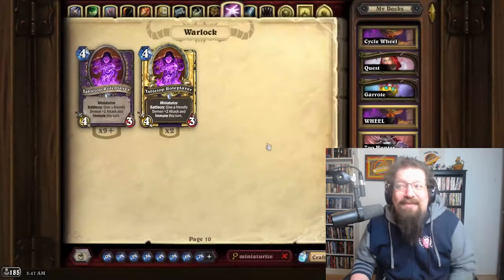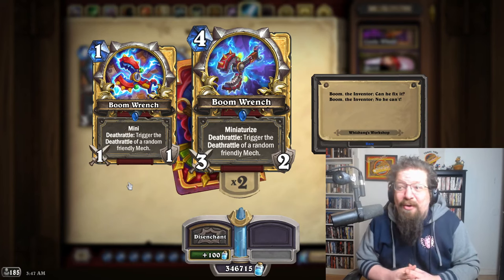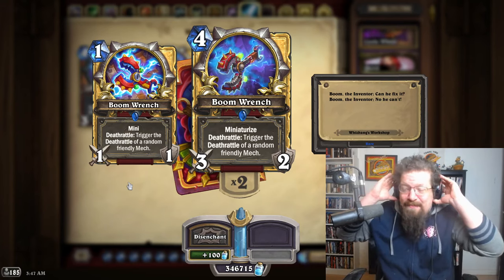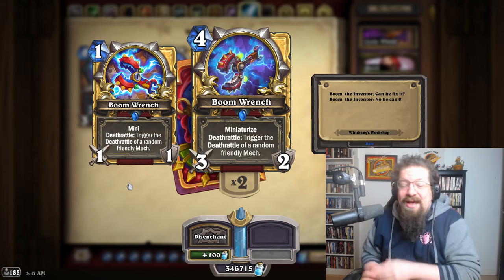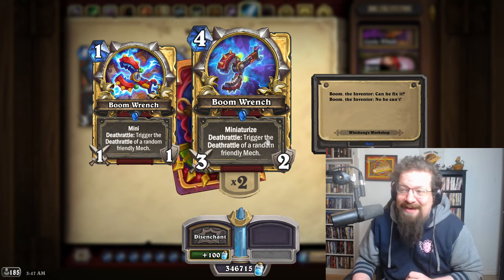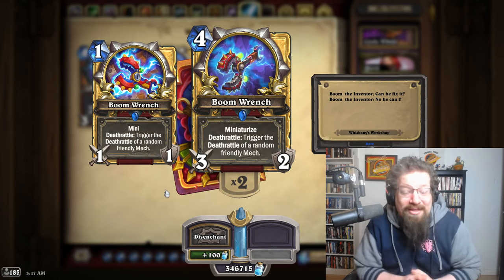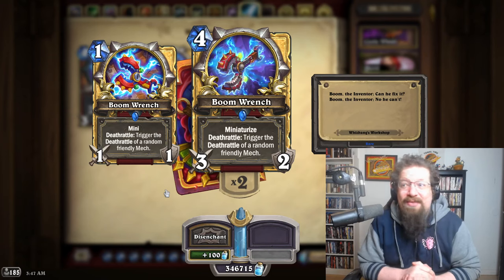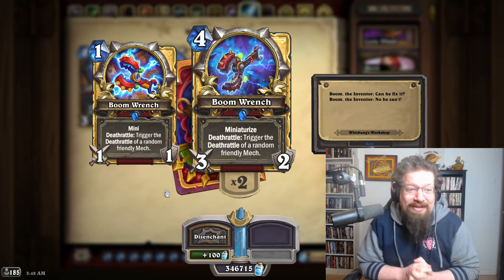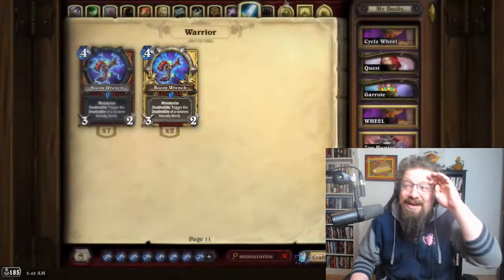Warrior's mini is another one I don't love because it's so narrow. It's cool that a weapon has a mini — the synergy of playing the weapon, getting the mini in your hand, immediately equipping it, breaking the weapon, procing the Deathrattle triggering a mech, then swinging again to proc the Deathrattle twice in one swing — pretty cool. But it's just so narrow, there are only so many mechs you want to proc the Deathrattle of, and it's just not good enough on its own.